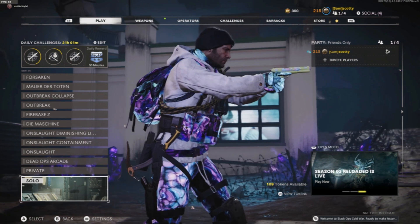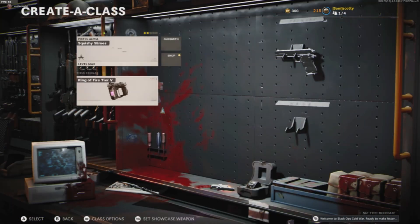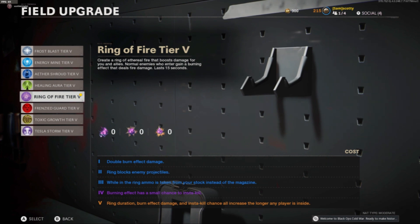You're also going to need a tier five Ring of Fire. What that's going to help you do is slow down the zombies, damage the zombies, and let you do a lot more damage to them. The ammo that is going to be used is not from your magazine but from your stock ammunition, so it is very useful. It basically carries you all the way through this high round — it would probably not be possible without it.